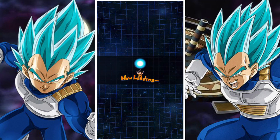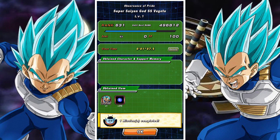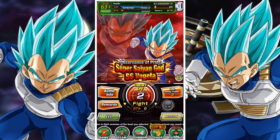My number one damage dealers were my EZA Freeza, who did a great amount of damage, and the Angel Goku did a good amount as well. But when I used the Super Saiyan 2 Vegeta as a friend lead, he did a lot of damage. And if I had taken my own, I would have also probably seen him do a lot of damage. So I feel like the double Super Saiyan 2 Vegeta strategy is the best one to go for.